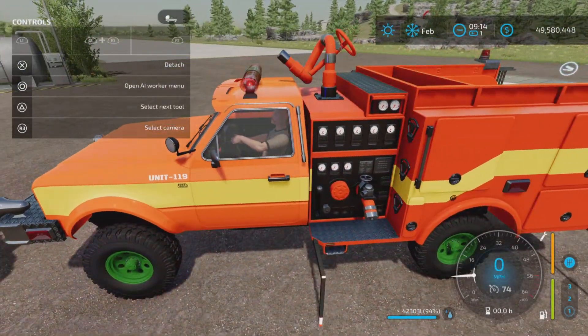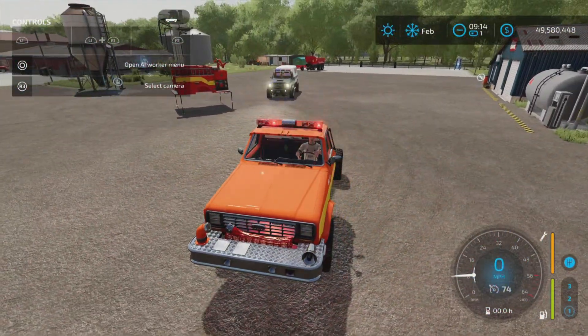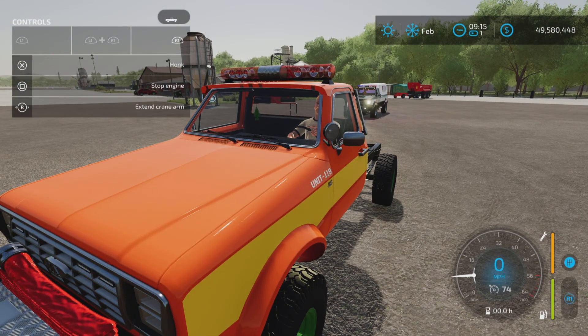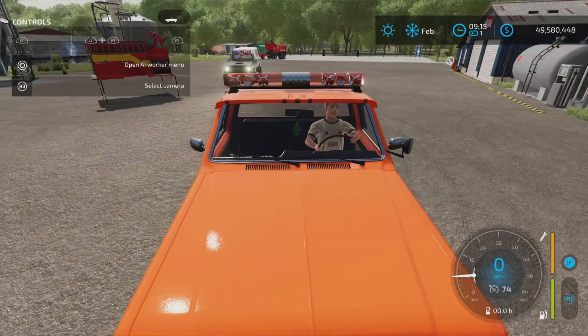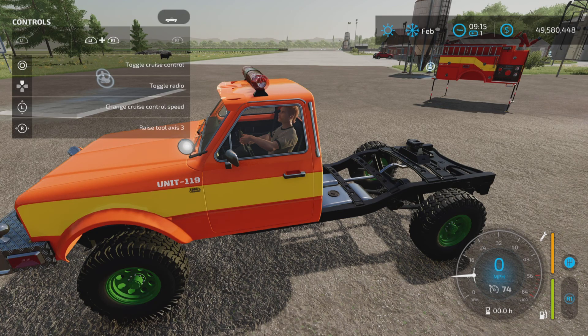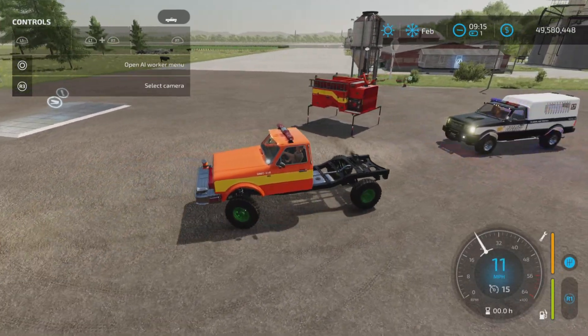The firefighter truck does not come with a little friend. We have the lights going. R1 and right stick right activates the siren, and you can put on the lights as well. L1 and right stick left/right moves the spotlight up and down. R1 and right stick left/right lets you adjust the suspension — that was there before, but we're just noting it here.